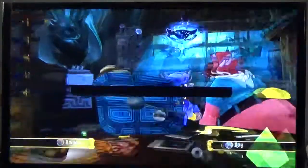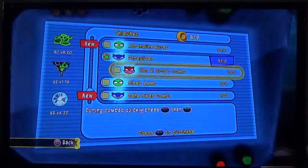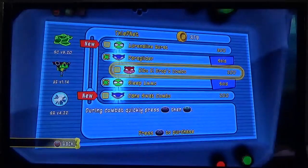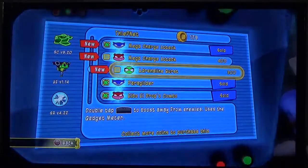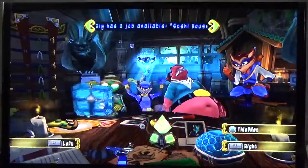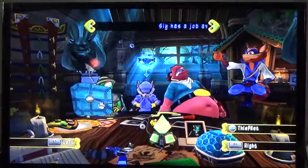ThiefNet has some goodies. King Swarm combo — 879 coins. Mega Charge attack — that could be useful. El Dropo combo — let's get that. The rest we gotta wait until we've gathered up some more coins. Now we have Rioichi in the hideout, but we cannot play as him yet — but soon we will. We have another mission with Sly to accomplish.